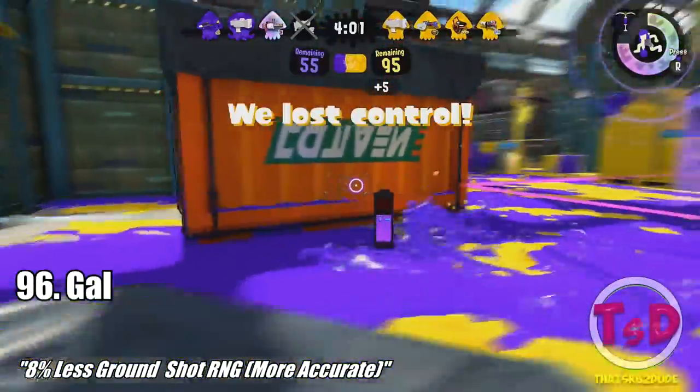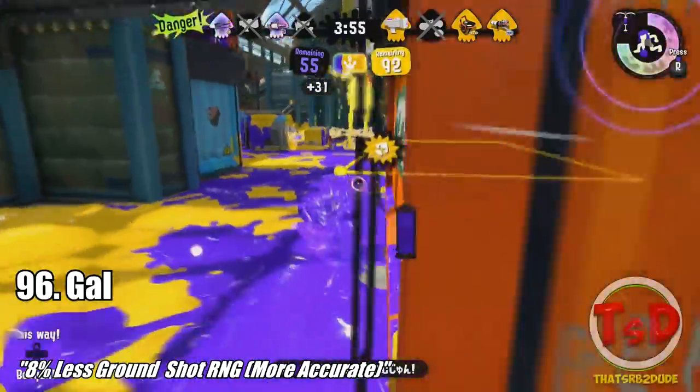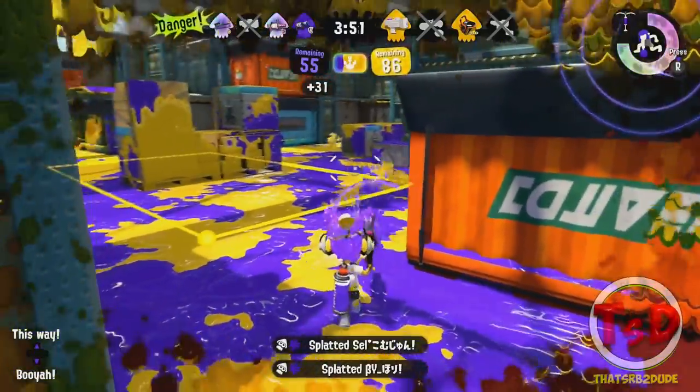Next up we have the 96 Gal, which is something that I love as well. There's 8% less RNG on the ground, so that is gonna be extremely helpful as it's going to make this weapon far more accurate than usual.